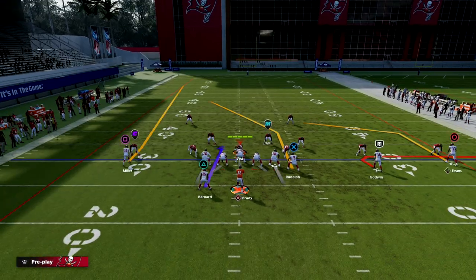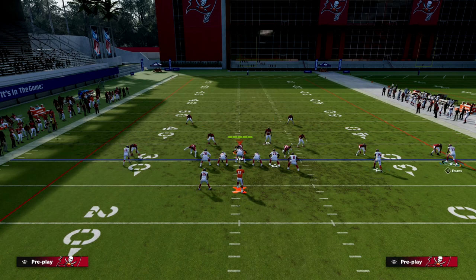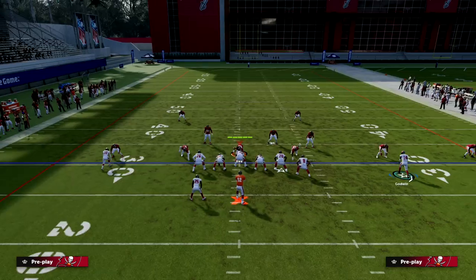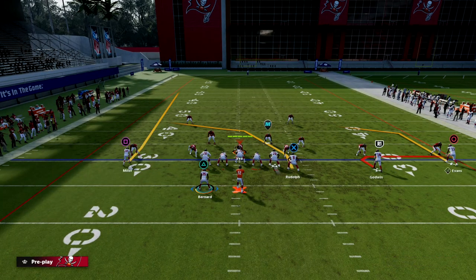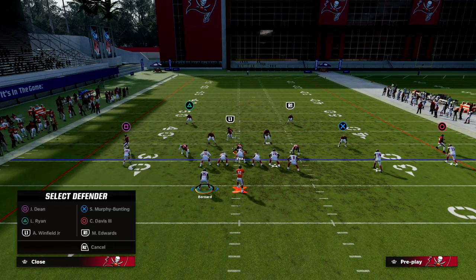So you have the speed out, you have the tight end crosser — they have to user that. Then you have the speed out to Evans if they user the middle of the field. Now what they're going to have to do is start going to zone, and within this play you have one of the best zone-beating routes in the game.